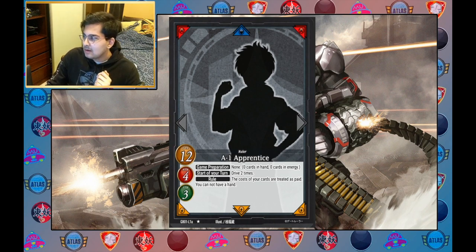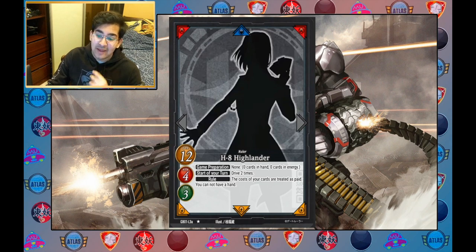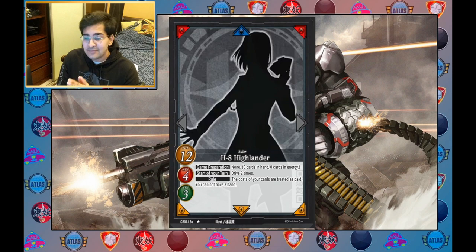If you'd rather play something with three factions but with one-of limits, you can play Highlander. It's another tribe-based ruler and it's really fun — I'd recommend it. One downside is you can only play up to one Haunting, so you can only increase your level limit by five, whereas Apprentice and Alpha can increase it by up to 20. What you get with Highlander is a broad range of tools that can make you really annoying to deal with. It's surprisingly good — don't underestimate it.